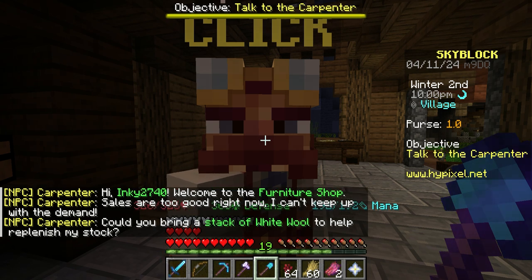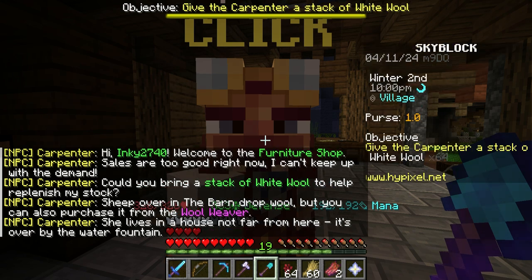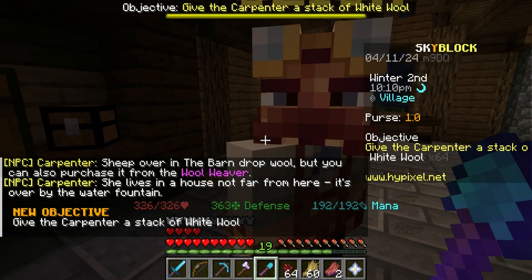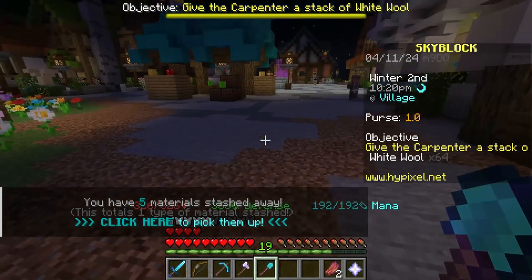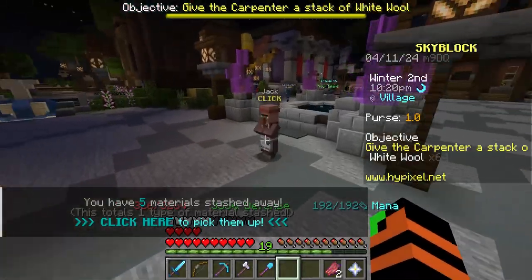So this is good, right? He says 'Can you bring me a stack of white wool to finish my stock?' Oh, I have to give him wool - the barn burned down. Oh you've gotta be kidding me, I have to go get a stack of wool. Alright, I'll see you guys in a second.